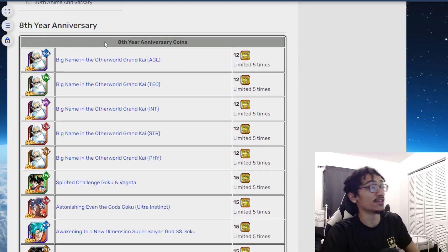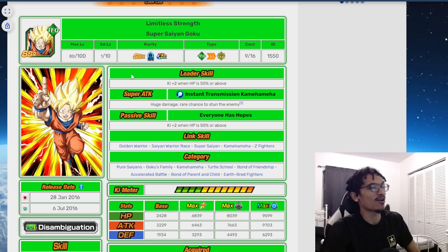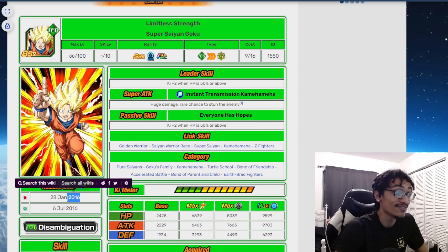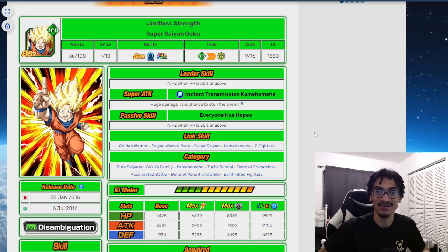I pulled up the coin shop for the eighth year anniversary on the Dokkan wiki. Let's start out with the first year anniversary — the SSJ Goku. This guy had some sort of use; his leader skill gives 2 Ki and 50% or above. Anytime I call any of these old cards trash, I have people in the comments prove me wrong, so I'm not going to call this guy from 2016 trash.